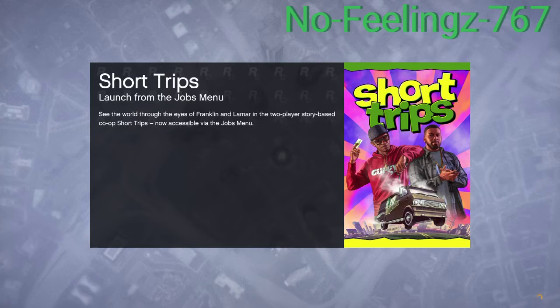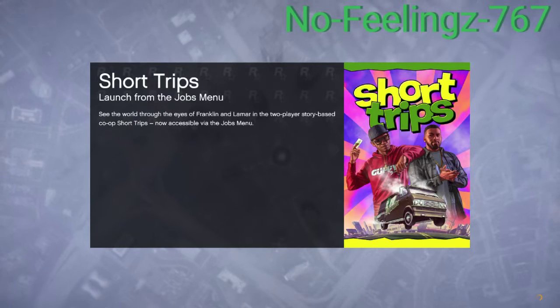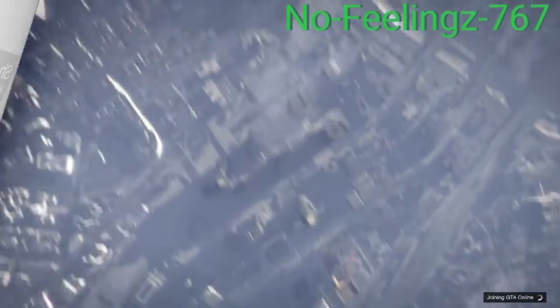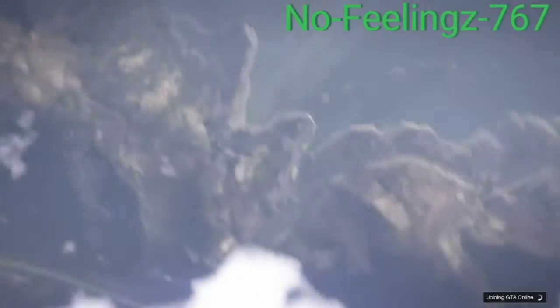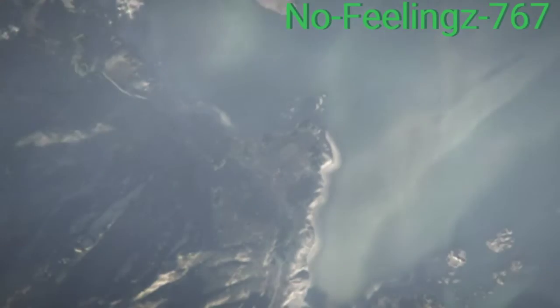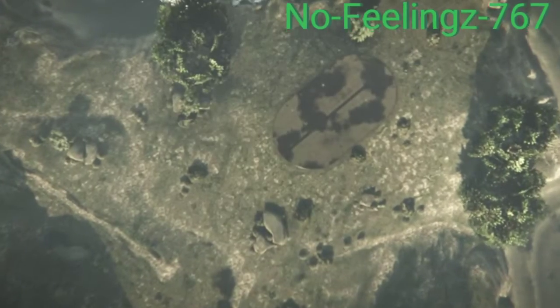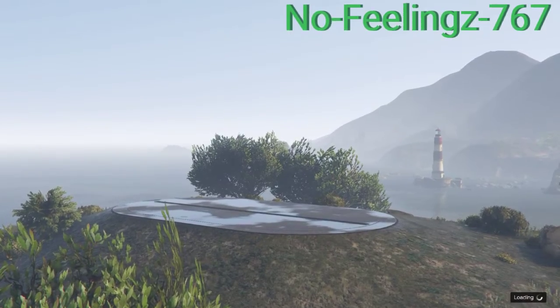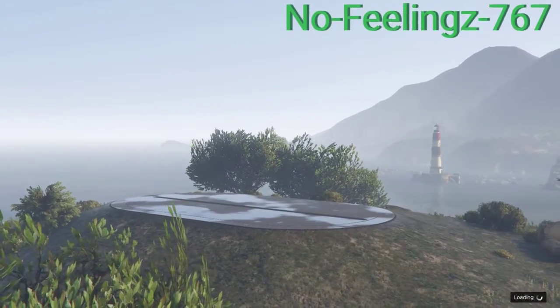Once you've loaded into that invite only session, I'll tell you what you need to do next. Once you have fully loaded into your invite only lobby, make sure you have set your spawn location to your facility — that way it makes it easier.